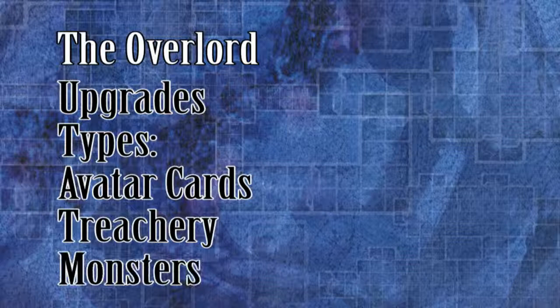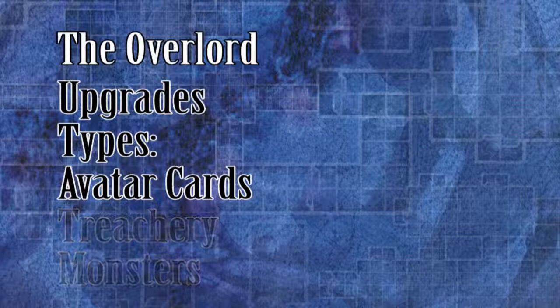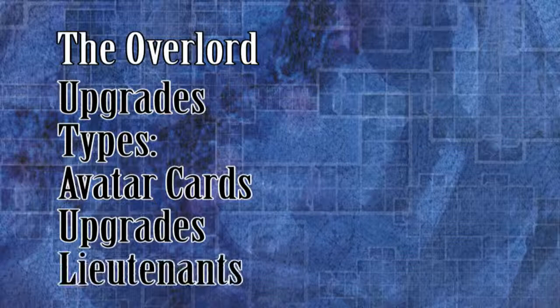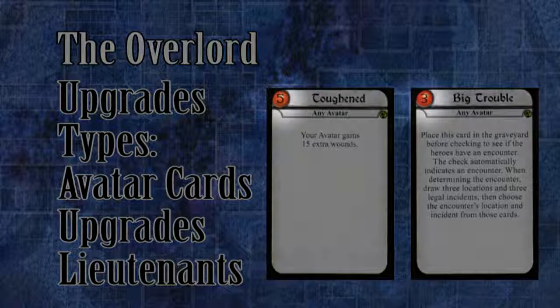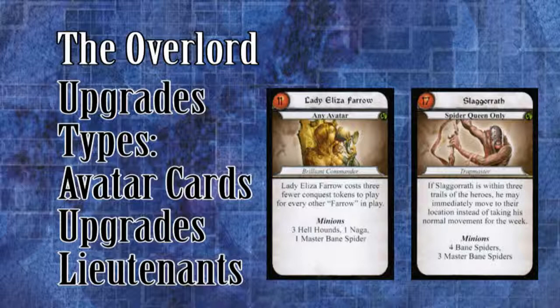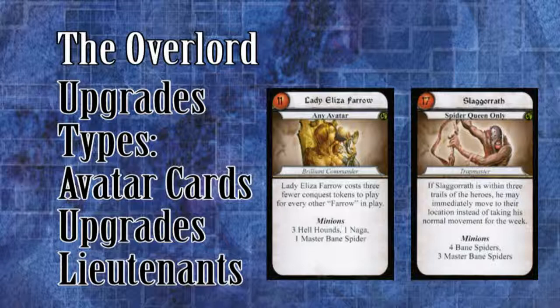Just like the heroes, the overlord gets an experience point for every conquest point he collects, and just like the heroes, his total XP goes up and down whereas the conquest total always goes up. There are two kinds of avatar cards: upgrades and lieutenants. Upgrades are cards that provide either a passive benefit to the overlord that persists for the rest of the campaign, or an ability that can be used at his discretion — pay the listed XP price and put the card into play. Lieutenant cards represent minions that can be sent around the map to harry the heroes, destroy cities, and pick up plot quest items. After paying the XP cost, put the card into play and place the lieutenant's token on the overlord's keep. A lieutenant persists until the end of the campaign unless killed by the heroes. The overlord is only allowed to purchase avatar cards that belong to any avatar, or the avatar being used.